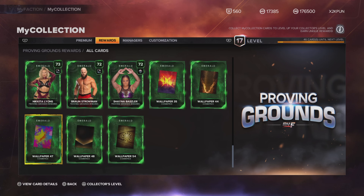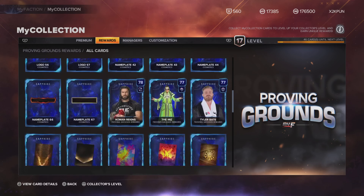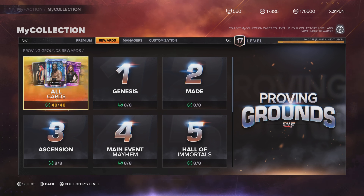Proving Grounds — where are the updates? We get good cards from there, definitely no doubt, good cosmetics and stuff, but where's the update? Are we going to get one new Proving Grounds every three months?